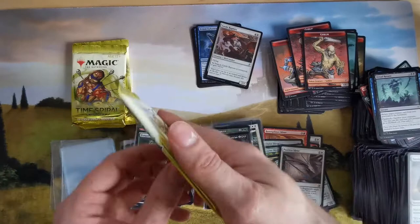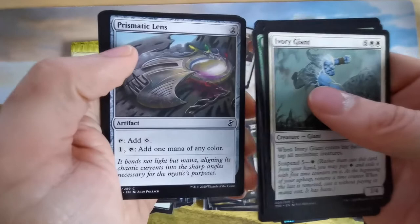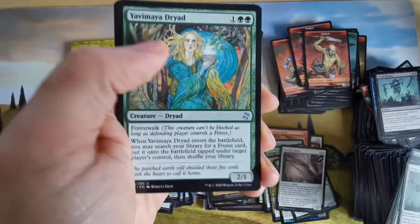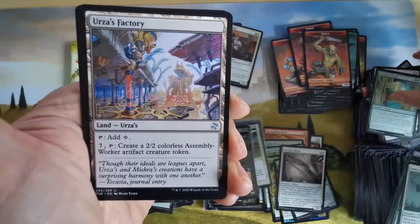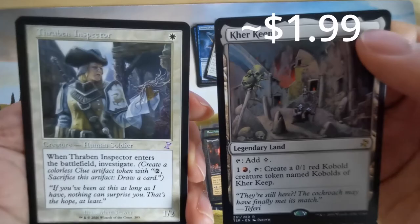Giant goblin warriors or a zombie instant. Mana artifacts. A triad with forest walk, disperse, protection with suspend. Assembly Workers from Urza and great creature tokens. And Thraben Inspector — investigate guy, not bad.